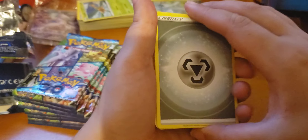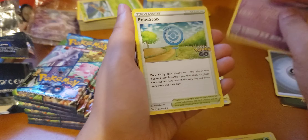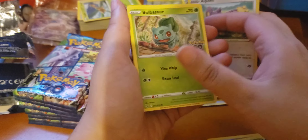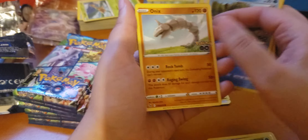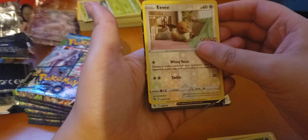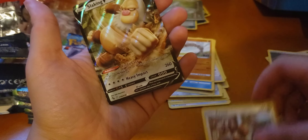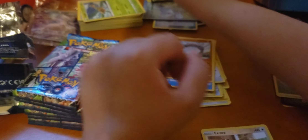Okay, so you can see this one. Energy, Monotone, Trainer, Trainer, Aipom, Bulbasaur, Pidove, Magikarp, Onix, Reverse Eevee, and this is going to be another good one — Slocking V. Already have that one, but still a good card.